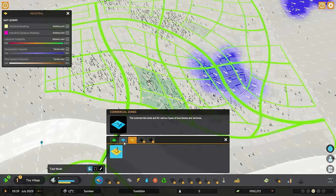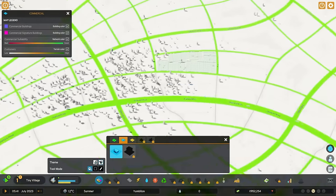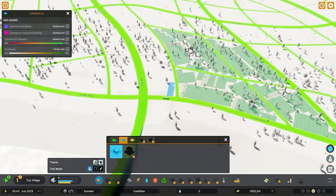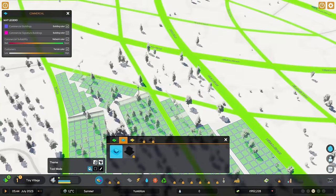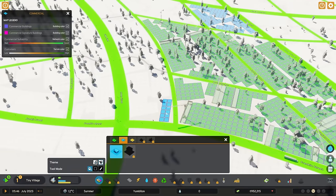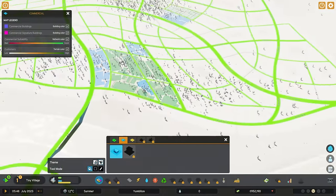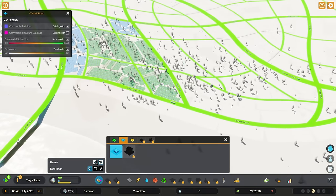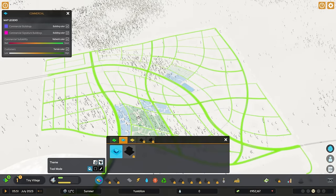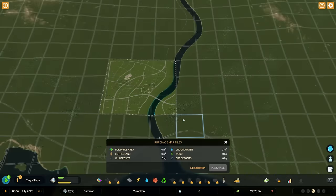Commercial — I really recommend intermingling it everywhere. Your commercial demand will spike once you've built residential. I'm just going to put a bunch of low density commercial next to our low density residential, and we are going to surround this medium density area with low density commercial. All of this I'm not married to — it's all going to be upzoned over time, just like a real city living and breathing.